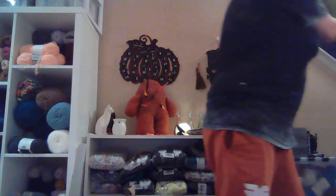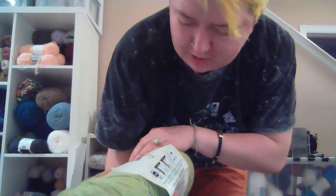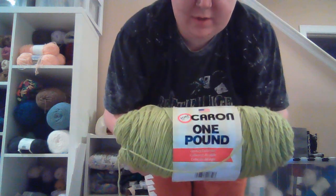Now it's time to pick some yarn. For the grass I originally thought kelly green, but then I was like — no, it's Halloween, let's go lime green. So I'm going to do the grass in this color. I used it for my Halloween hat. It's from the century collection so it's not available anymore, and the color is called Limeade. It looks more like spring green but that's okay.